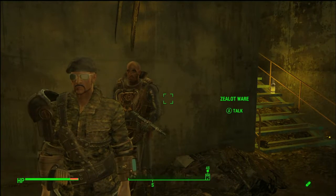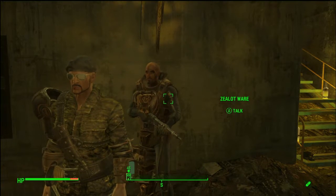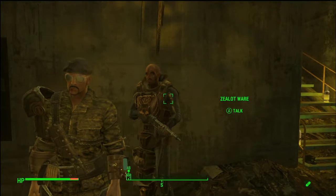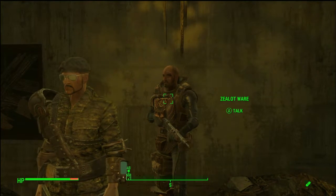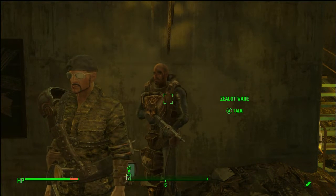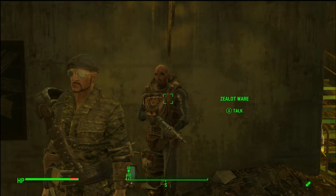In order to get Ware's Brew you have to come and talk to Zealot Ware. You have to do a series of missions for him - it's really simple, kind of cool, you're probably going to want to do it anyways, it's heavy on the feels. But after you complete it, Zealot Ware will give you the recipe for Ware's Brew and also give you a couple just to try it out.